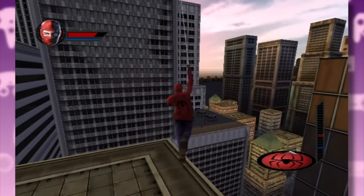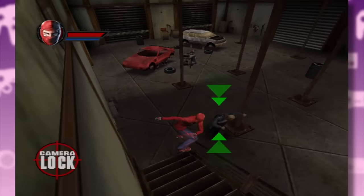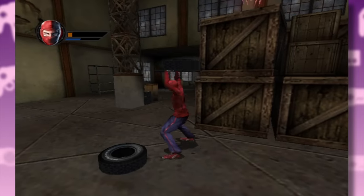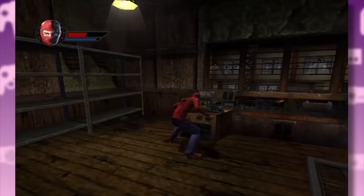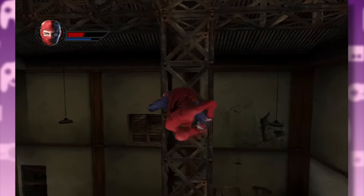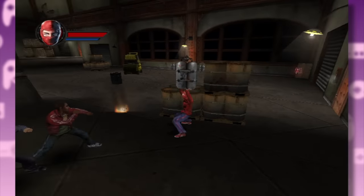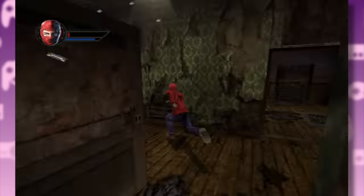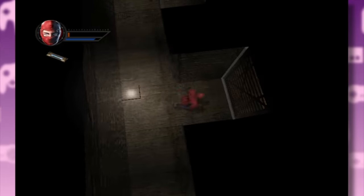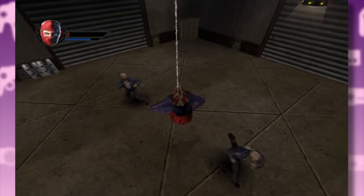Can you confirm if every rooftop in New York is populated by generic goons? Peter then infiltrates the warehouse and takes out the bad guys. I love all the random stuff you can pick up in this game — from tires to propane tanks to boom boxes. The wonky camera controls meant you'd just start webbing people from the ceiling and hope for the best. These early levels are pretty tough; Spidey doesn't have any of the really good combos yet, plus many goons have guns. And if you die, you've got to go right back to the start of the entire level.